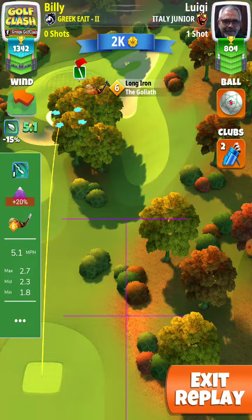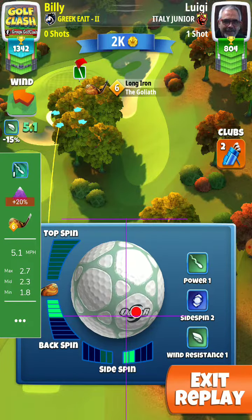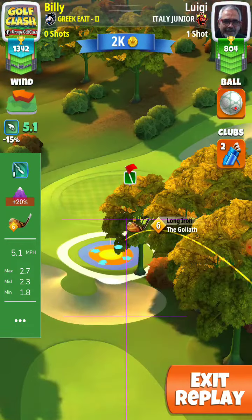The wind is 5.1. You can play with a navigator ball to reduce the wind effect. The only thing is you may need to make a little bit more curl than me.